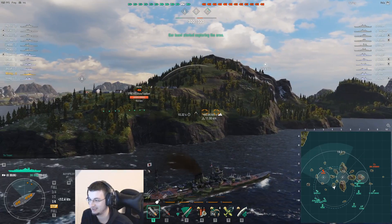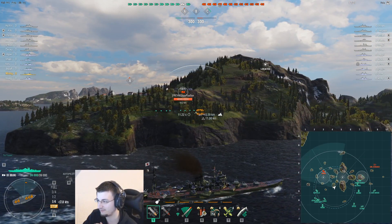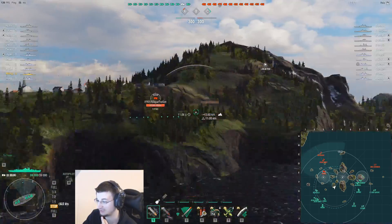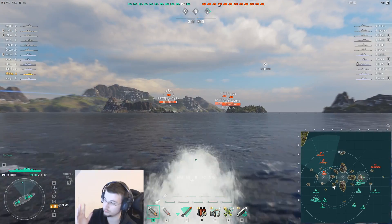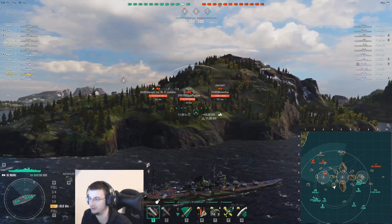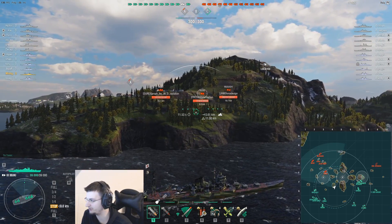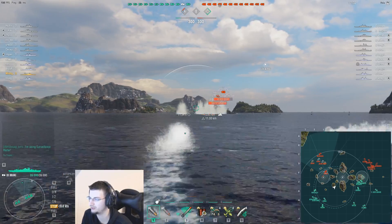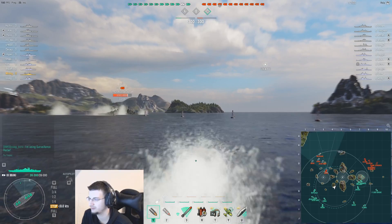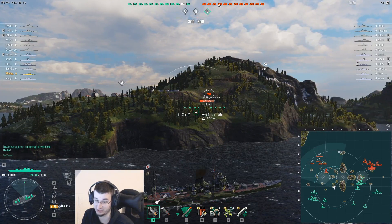You're going into the middle of the map with a very squishy cruiser that doesn't have fast-rotating turrets, doesn't have really good torpedo angles, doesn't have good armor, can't bow tank. You have a hydro, sure, but you don't have a fast reload. You do not want to be in the middle of the map. Those torpedoes could potentially do something to that ship which would be a nice start.